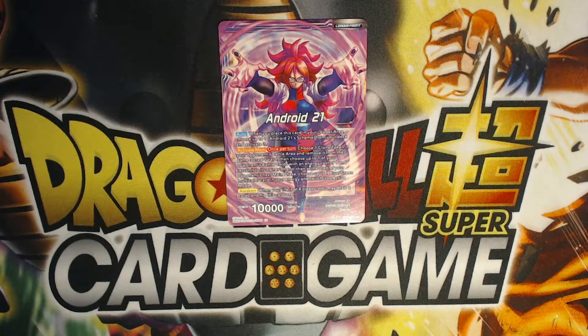Now we're going to go over the Android 21 leader. Whenever you play this leader in your leader area, you choose one Android 21 scheme from your deck and activate it. Once per turn, you can basically pop a clone token.